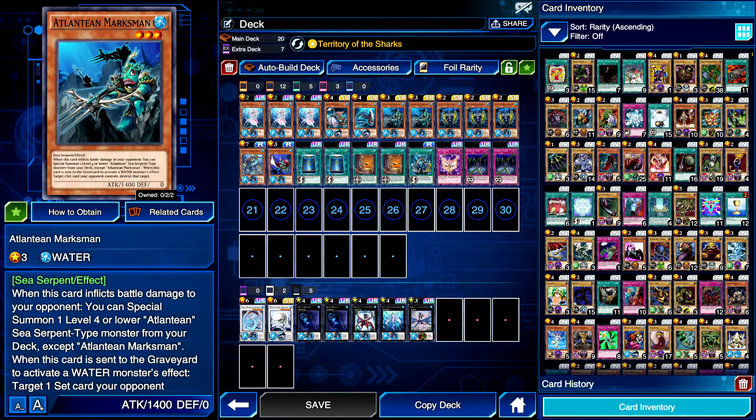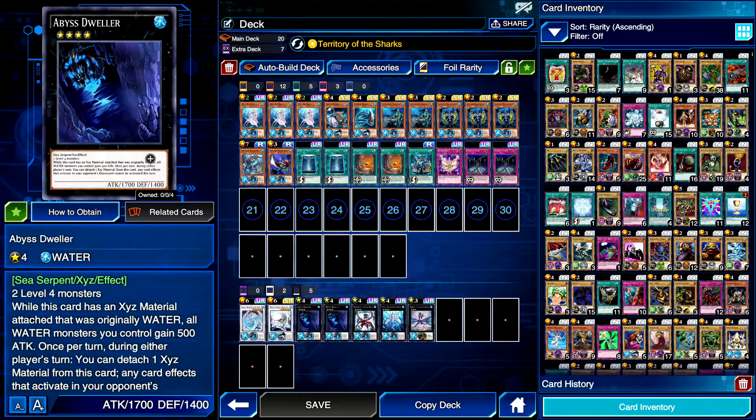It is super easy because Abyss Dweller is a quick play, so it'll allow you to use it on your opponent's turn. This lets you prevent your opponent from activating cards in their graveyard, such as Ancients — so that's really good.